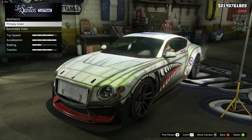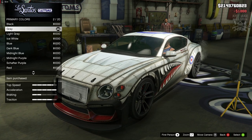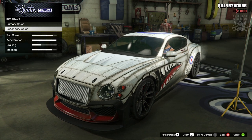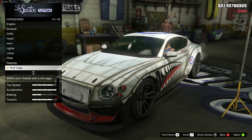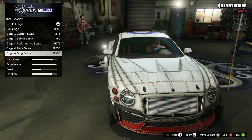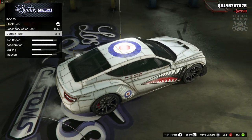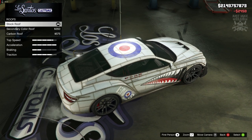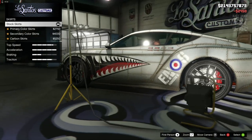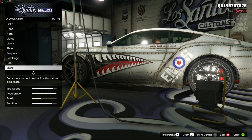Then we've got the respray — we are going to go primary matte, so we can take that shine off it. Matte grey — it doles it up a little bit, looks a little bit more authentic. Secondary colour, we're going to go the same with matte grey. Then we get the option for a roll cage — we're going to get the most expensive one, cage with a drag seat. For the roof we can carbon it up, but because we've got a livery covering the whole car we can't see it change, so we're just going to stay stock. Then we get the option for side skirts — because of the livery again it's not really changing, so we're going to stay stock.